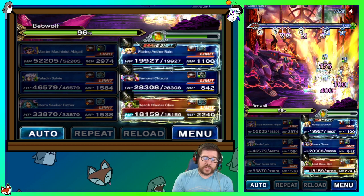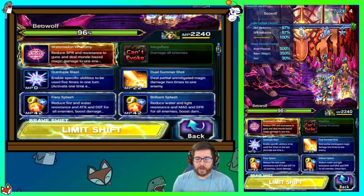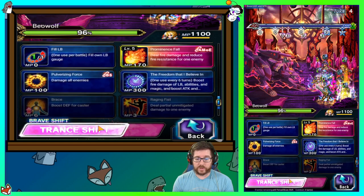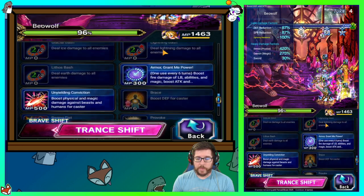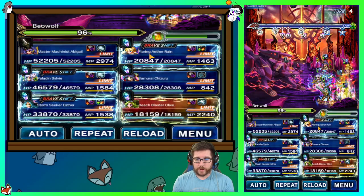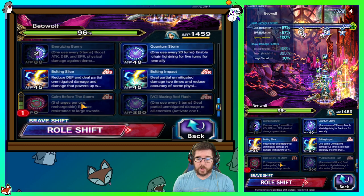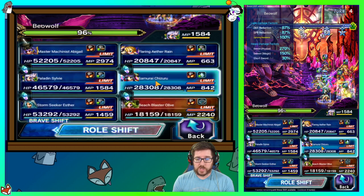Notice we didn't use Esther's LB there — that's the difference from our last video, and that's why you don't need Paws of Prosperity. Olive is going to Reload. Samurai Chizuru reloads. Rain is now going to use Grace of Will, which is going to push morale, then Unyielding Conviction, and then Elemental Burst Fire. Esther is going to go to base form — Calm Before the Storm, Bolting Slice — that's going to chain with Chizuru.